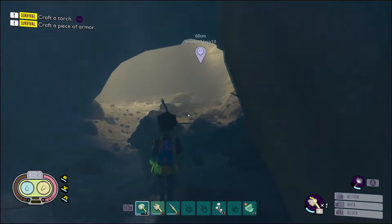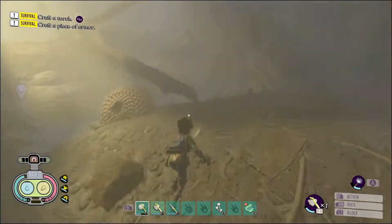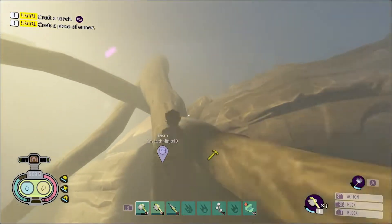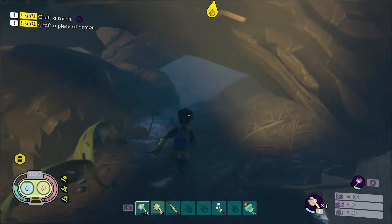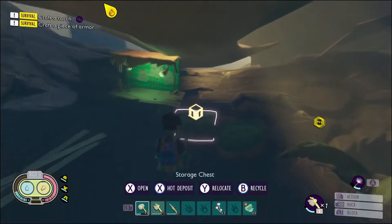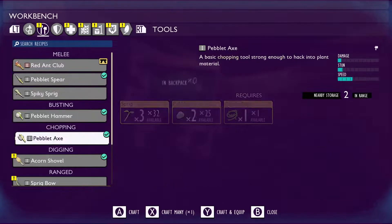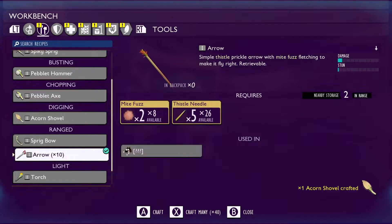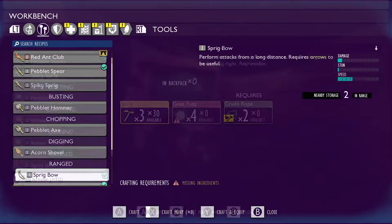We got more thistles. I'm heading back to base real fast before we go to the hedge. There are a couple things I want to do first: grab some free bombardier beetle parts and some free ant parts. Let me see what we need to craft our bow — we're going to need a shovel, of course, and we need nat fuzz.